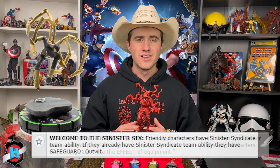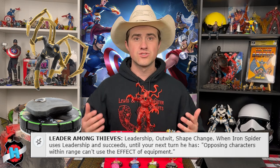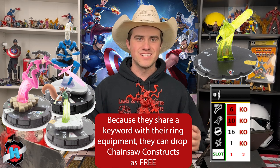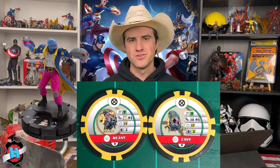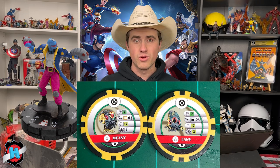He also has the extra utility of being able to shut off opposing equipment within his range if he succeeds on a leadership roll. Chip, Star Sapphire, and Saint Walker — those are our chainsaw droppers. That's the meat and potatoes of the team. They drop chainsaws, and they can drop their other constructs too, but they're here to rub up the saw. Maggot is also a great bystander dropper — he can drop an autonomous bystander. He gives us exploit weakness or poison, which is something the chainsaws don't have, so he helps fill a gap there.